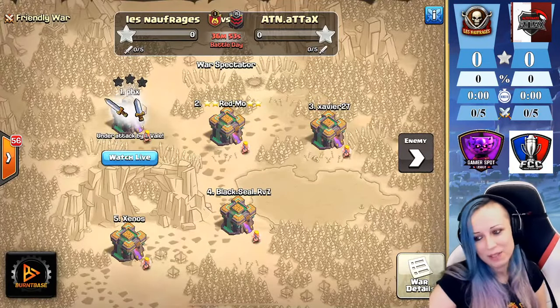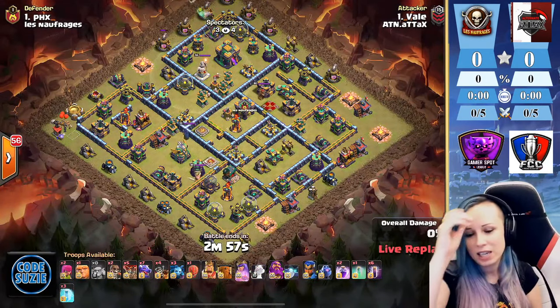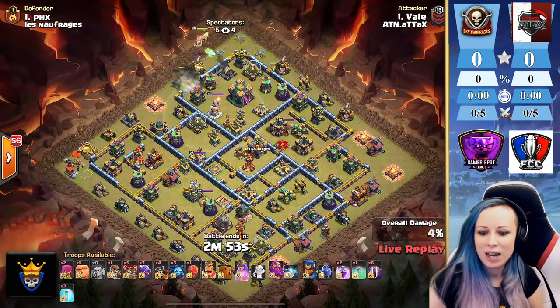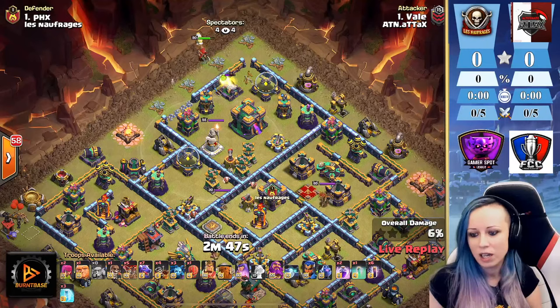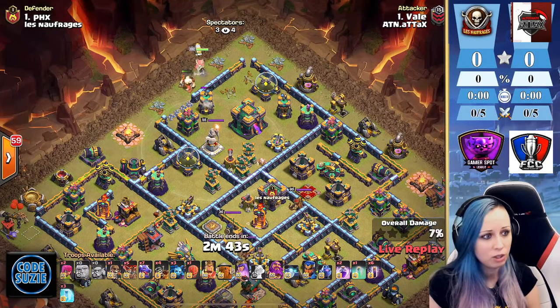Welcome everyone, we are back with the FCC tournament where we're gonna see 8 Yenatas versus Les Naufragas. Vali is coming in here first with the dragons and the bats. We're gonna have six bat spells starting his screen from the top side.